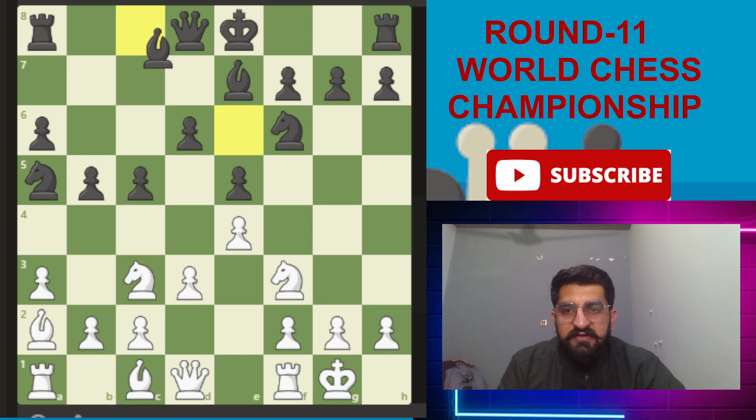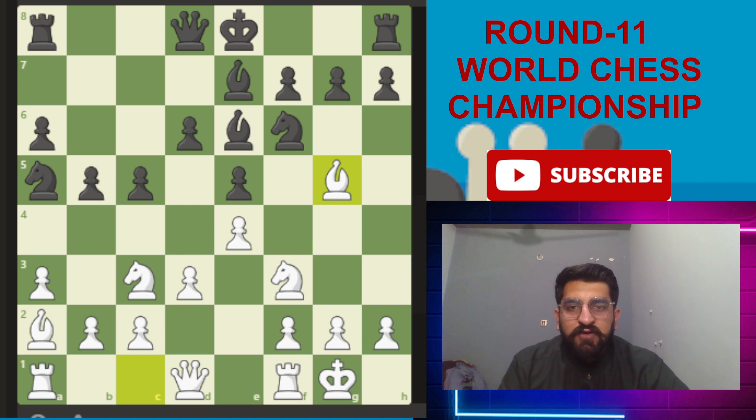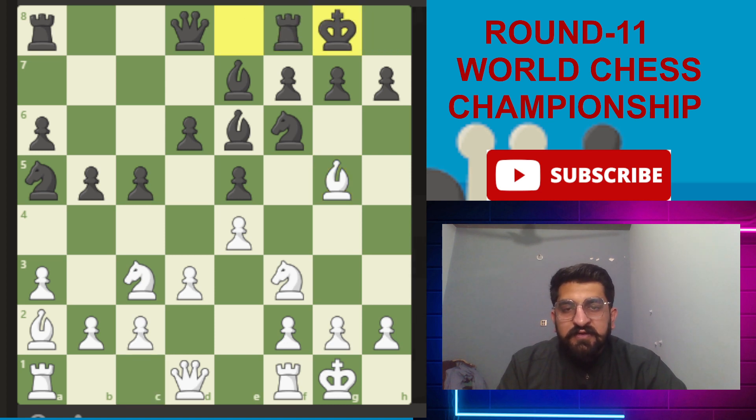Knight to c3, bishop to e6 — Ding trying to exchange pieces. Bishop to g5, and now for black it's a solid and typical move. The plan is to capture the knight and gain control of the d5 square. In the Royal Lopez, d5 is an important territory point. Black castles, then Nepomniachtchi takes with the bishop — knight and bishop for the bishop. Knight to d5 and g6.